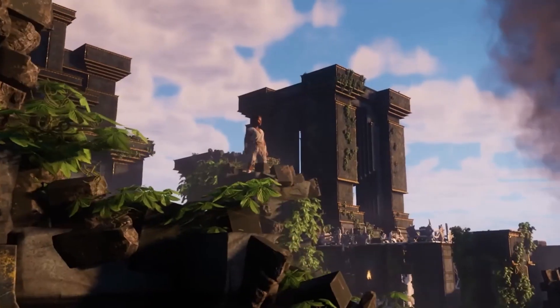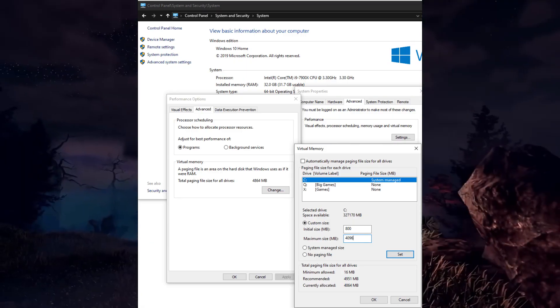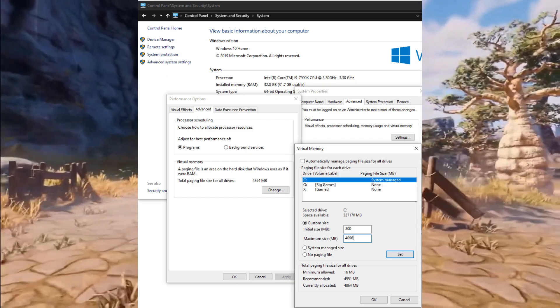Running out of physical RAM? No worries, let's increase virtual memory. Just follow these steps to give your system more breathing room — it's like expanding your computer's workspace.